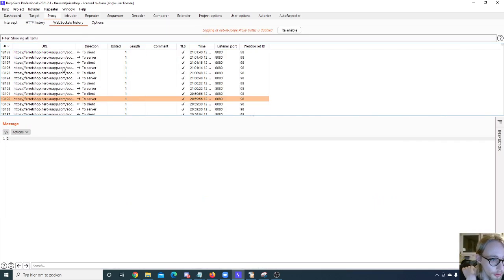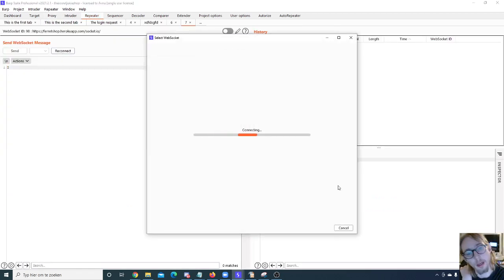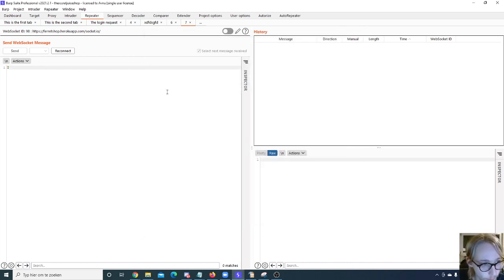You can also go to the WebSocket history and send specifically to the Repeater from there. You can reconnect to the WebSocket and resend your socket message. The difference between a WebSocket tab and a normal Repeater tab is not visually obvious, so I recommend renaming WebSocket tabs with 'WS' in front — especially when you have 50 tabs open, you really need to know which does which.